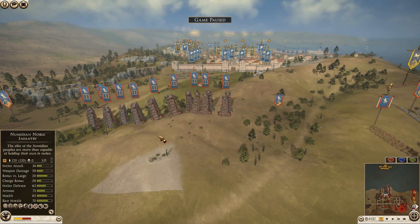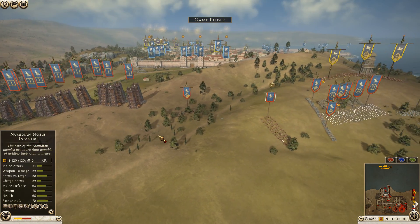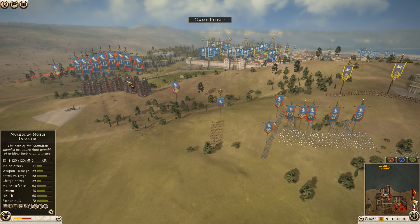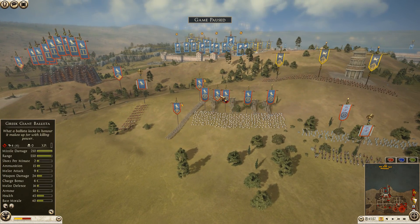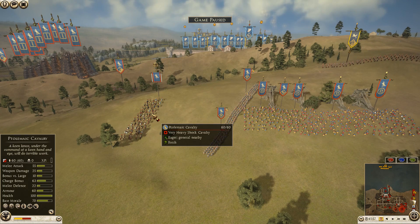The final attacking ally is Egypt, commanded by Jacob — cutting 91. He's bringing five units of Thorax swordsmen, five Galatian Royal Guard, two units of Egyptian pikemen, four Nubian bowmen, two units of Egyptian cavalry on either flank of his tower setup, a giant ballista, and his general is a unit of Ptolemaic cavalry.